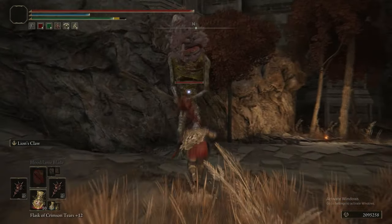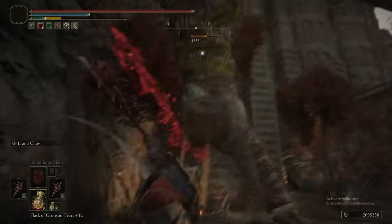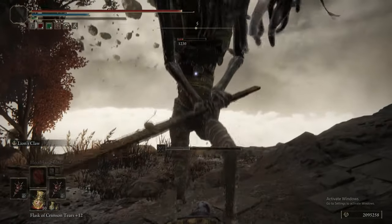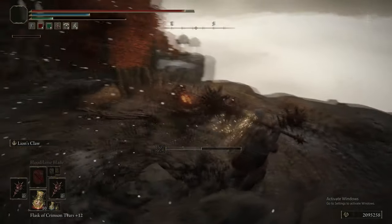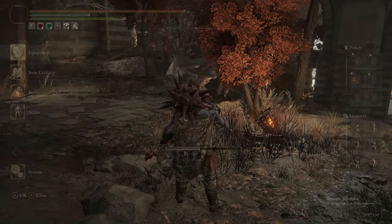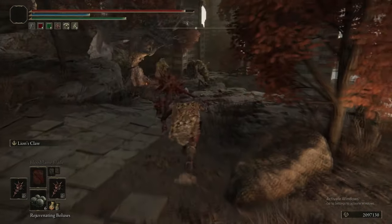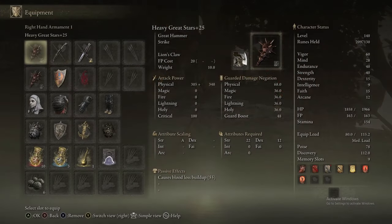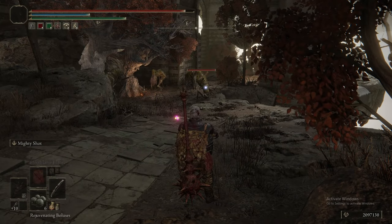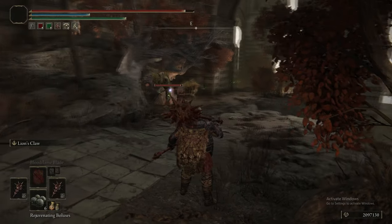There's the first Worm Face. Just try and avoid its stupid spit attack. I really should have been using Lion's Claw there — two Lion's Claws should stun it. Now we're putting the Rejuvenating Boluses on to completely get rid of our Death Blight build-up. What you want to do is bait the three Worm Faces down here out one at a time using arrows, because you do not want to just run into this encounter — you almost certainly will just get Death Blighted.